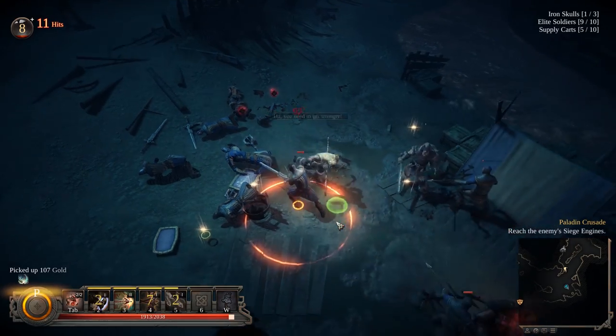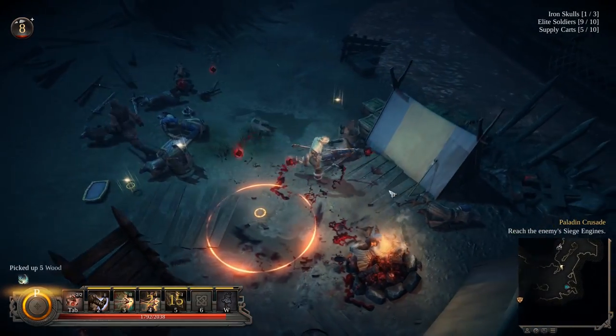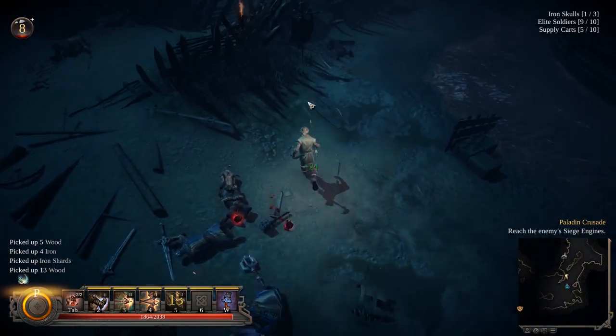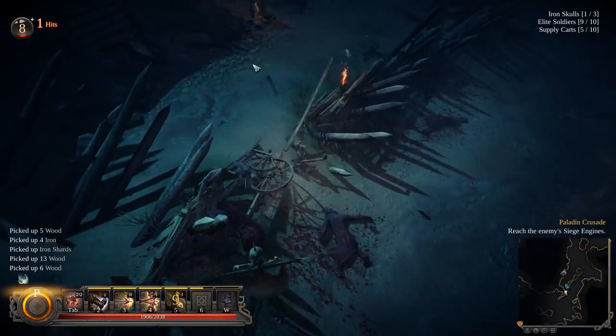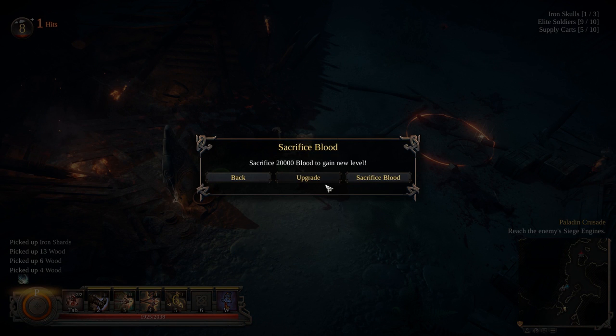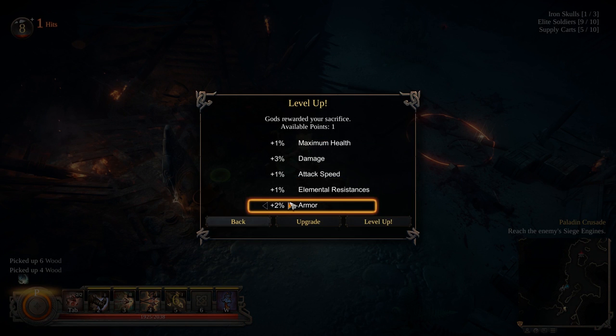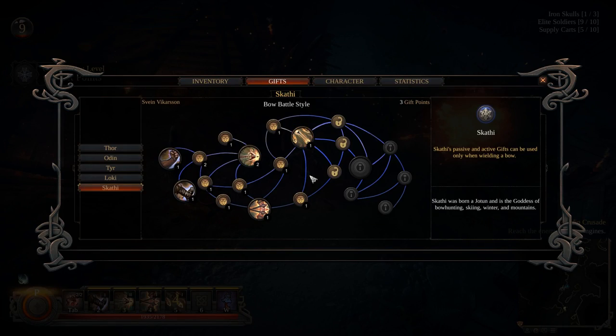The exposure system makes some levels rather dangerous to stay out in the open. Players need to hop from safe spot to safe spot to keep their exposure bar down, or else they begin to lose health at a steady pace. Cold areas pose a special challenge, as players can opt to wear lighter armour to keep warm at the cost of receiving more punishing hits. The exposure system adds a nice bit of pressure, as players are constantly having to decide whether to fight it out or rush past to the next safe area.